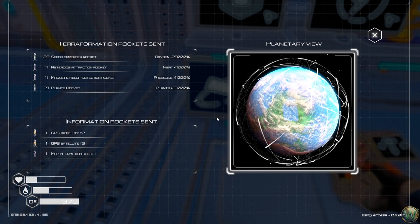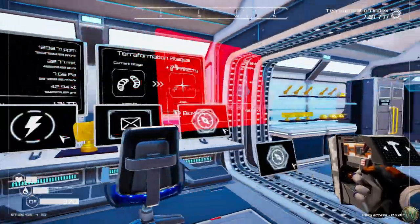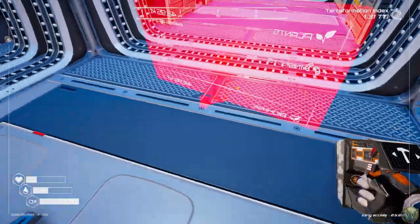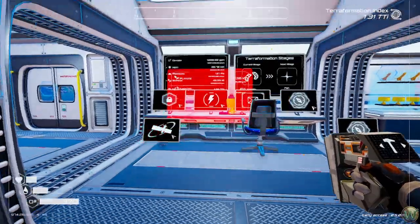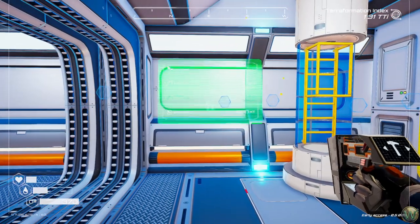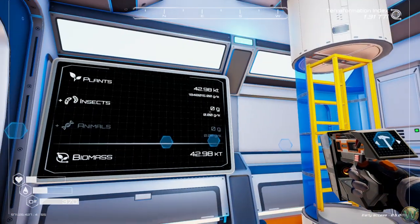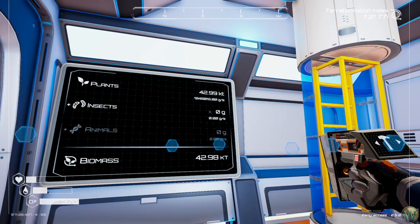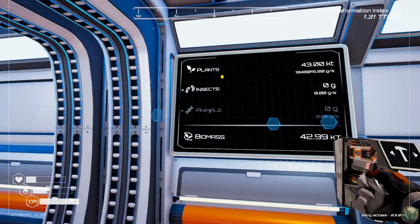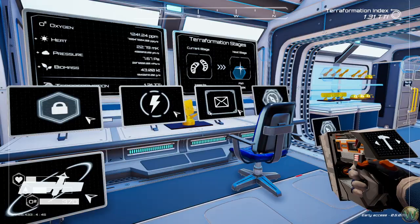The biomass screen is a big one — quite large. I don't have much room for it, but I find a spot for it. Plants plus insects plus animals equals biomass. Right now all of ours is tied up in plants since we've just unlocked insects, and animals is grayed out because it's not available in the game yet. We'll leave both screens up.